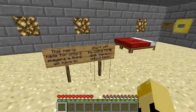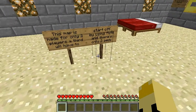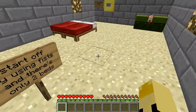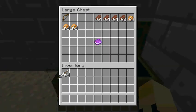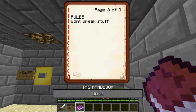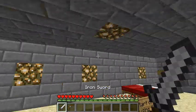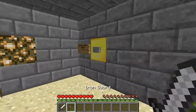Hey guys, it's Dan here. I'm showing you a little map I made called a mini-game arena. This map is made for two players, though one player is also possible. When you come here there's a whole bunch of food, you get an iron sword and a bow. You start with a stack of arrows, and here's the handbook — you might want to read that. The mini-game arena is all about grabbing your weapons first.